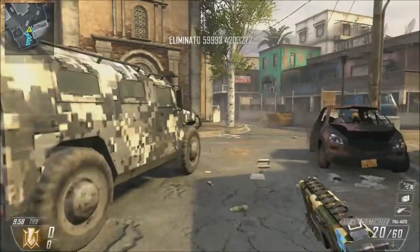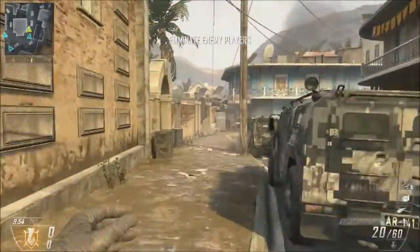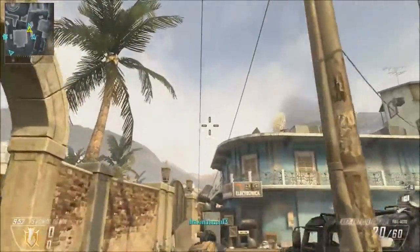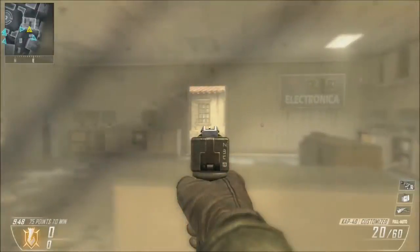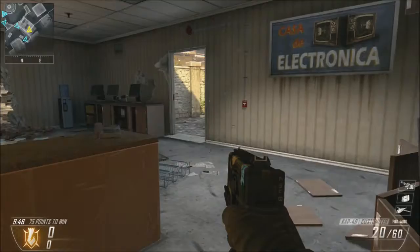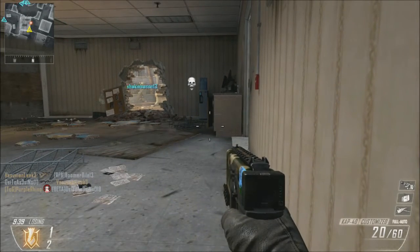Here we go! Running down from the spawn. Cook the grenade a little bit — throw it, throw it! Let's bust this window out. Here we go, good. Let's get my favorite corner right here. I got flashed out! Here we go, here we go — come on, somebody come in!